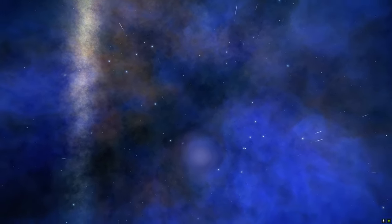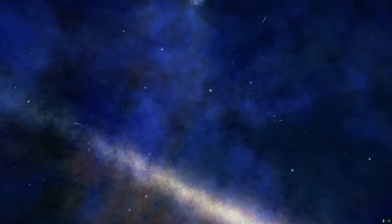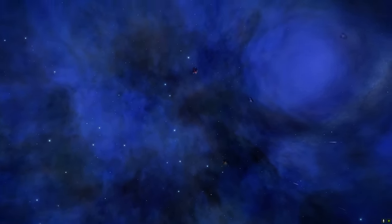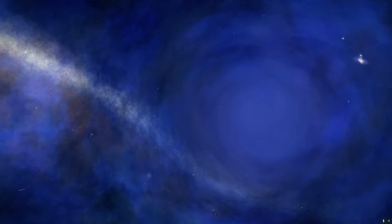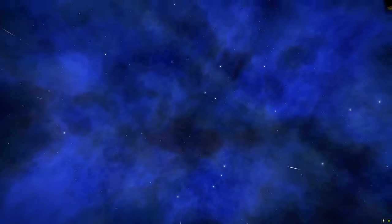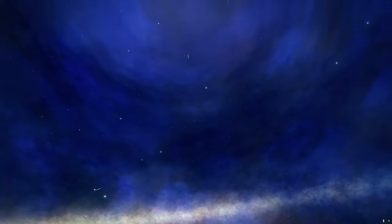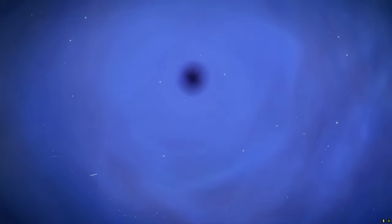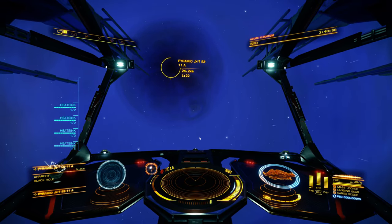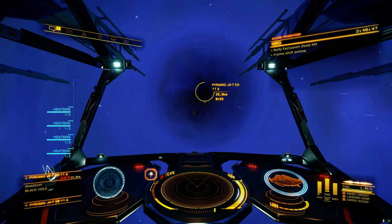So you can see the gravitational lensing really well, actually, since it's at the center of the... Oh, there we go. I think I'm gonna hit the... No? I didn't. I thought I was gonna lose it. There we are. I'm gonna be calm. Accretion disk is happening. Oh, there we go. I'm doing my screenshot. My exclusion zone hit.